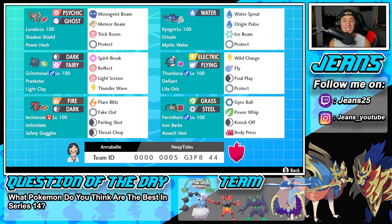We can get started here with today's team preview. Starting off in that top left corner, we have the one and only Lunala — really cool Pokemon, psychic and ghost type with the Shadow Shield ability alongside the Power Herb as item. It's got Moongeist Beam, Meteor Beam, and then Trick Room and Protect for its other two moves.